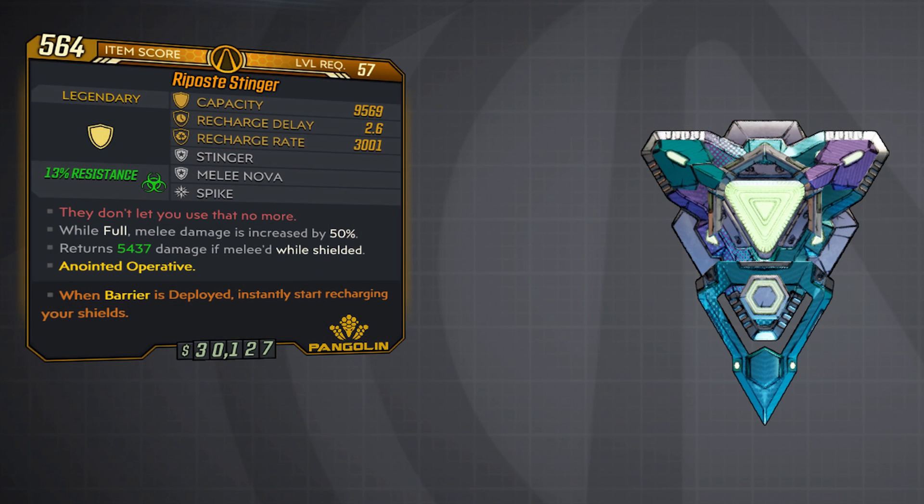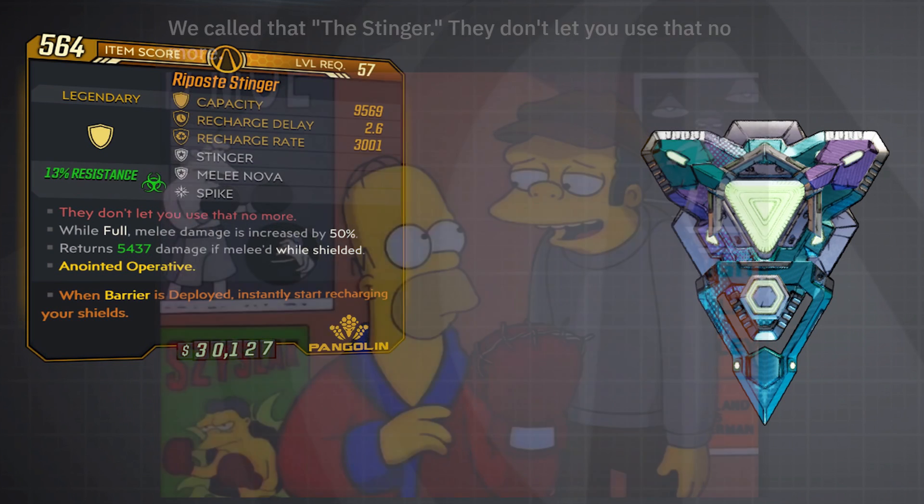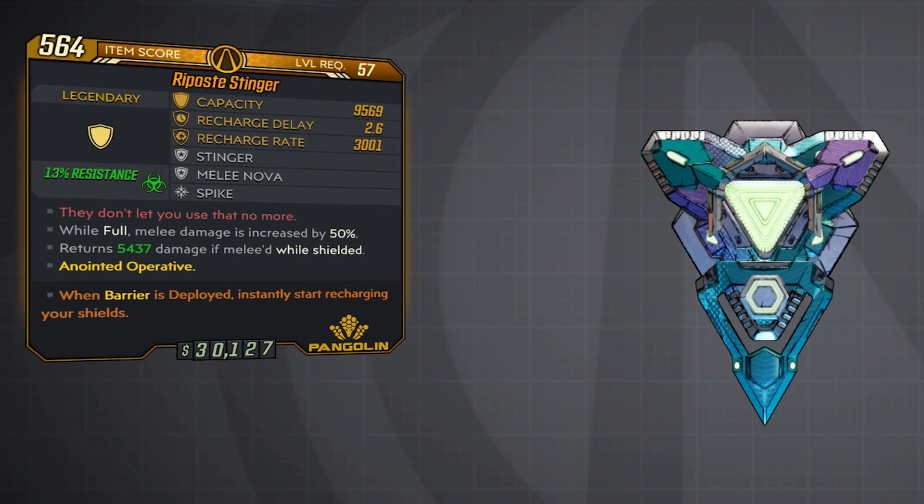The next shield this boss drops is the Stinger. It has a capacity of 9,569, recharge delay 2.6, recharge rate 3001. The stats are Stinger, Melee, Nova, and Spike. The red text reads 'they don't let you use that no more,' coming from a Simpsons episode where they said 'we call that the Stinger, they don't let you use that no more.' Other abilities are: while full, melee damage is increased by 50%, and it returns 5,437 damage if meleeed while shielded. This one is anointed and has a 13% resistance to corrosive.